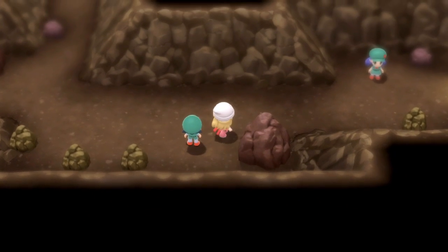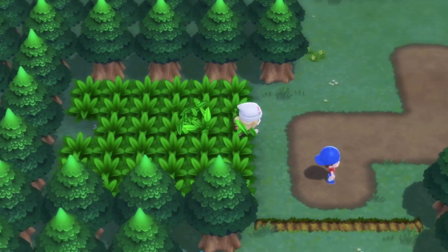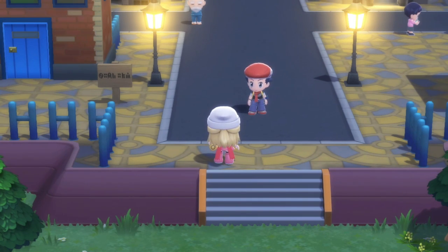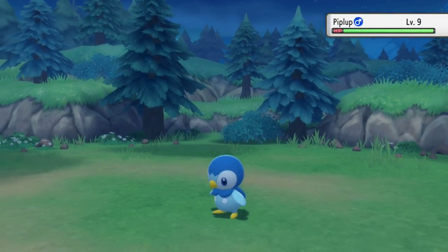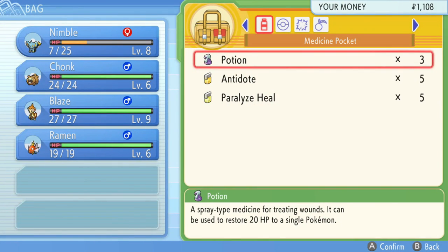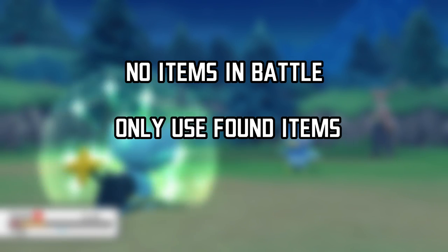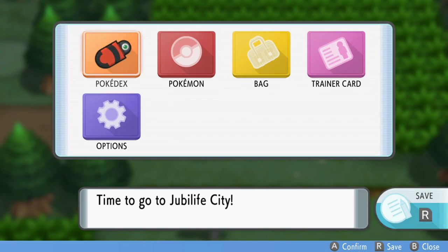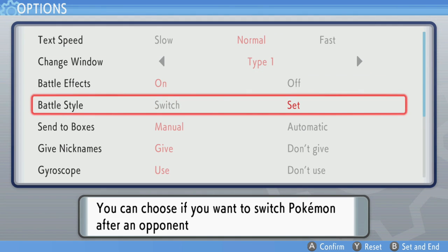While the previous rules can be found consistently across Nuzlocke challenges, players can come up with their own twists to make things more interesting or adjust the difficulty to their skill level. To make the game harder, you could decide to not use any potions or status healing items in battle, only use healing items found on the ground with no Pokémon Centers, or use no healing at all. More experienced players will also set the in-game battle type option to Set, not allowing them to switch Pokémon after knocking out an opposing one.